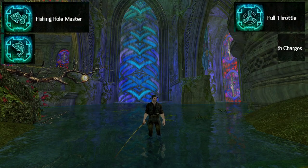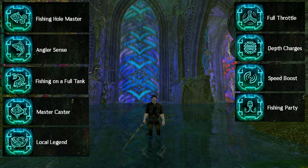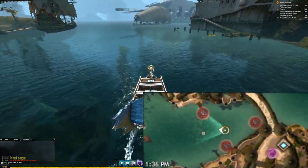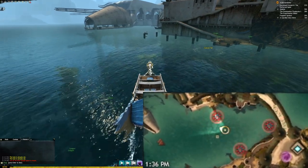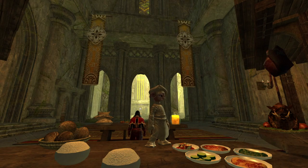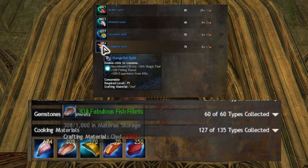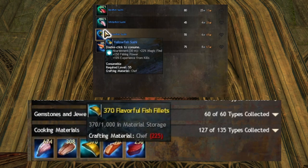You can upgrade both your fishing and skiff piloting masteries to improve your ability to fish in many different ways, such as by unlocking angler scents, which improve your fishing power and grant you the ability to detect nearby fishing holes on your map. Chefs can also use fish caught for a variety of different cooking recipes, including different sushis that anyone can consume to increase their fishing power.